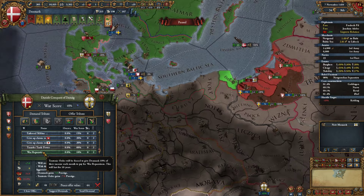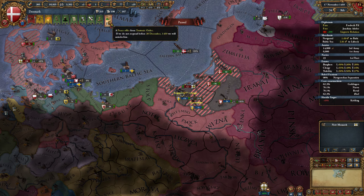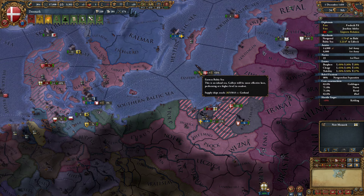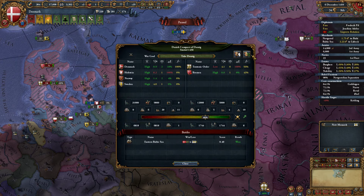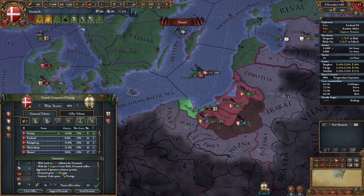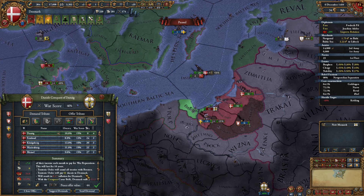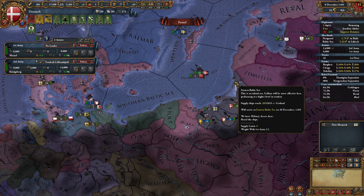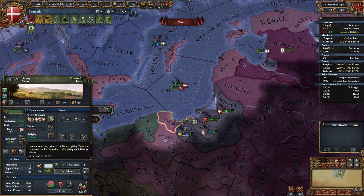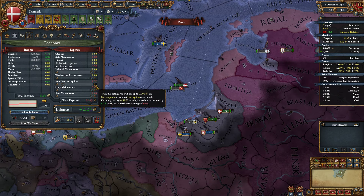An old heir, treaties with Bremen — give me war reps too. Okay, so we should be able to take this with relatively little pain, I think. He'll accept this — so he's going to give me Danzig, give us war reparations, end old treaties with Bremen, and pay 61 ducats to Denmark. That sounds just beautiful.